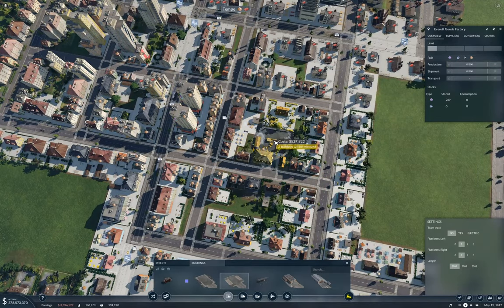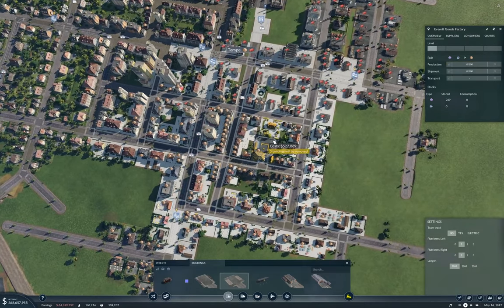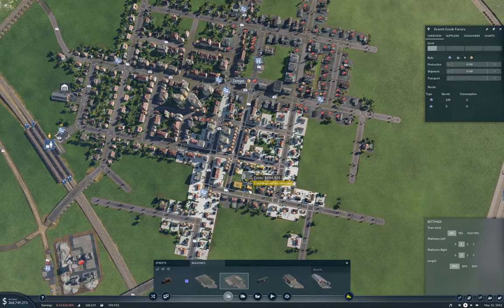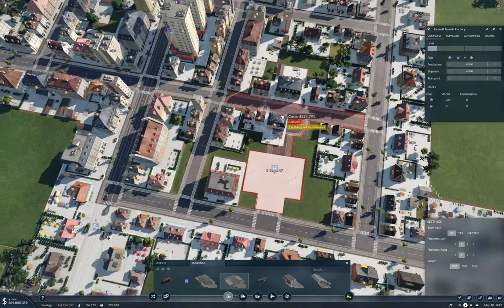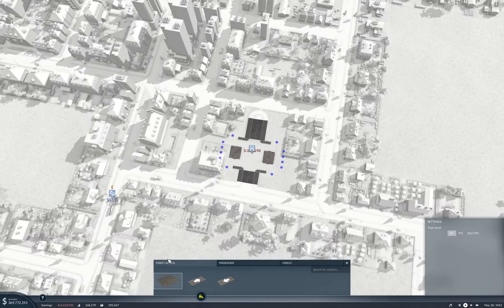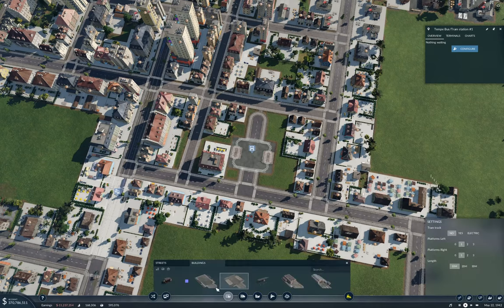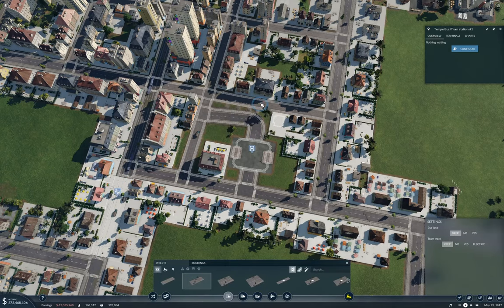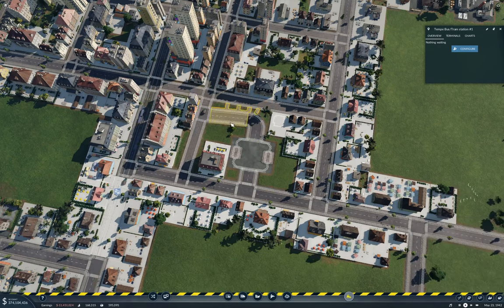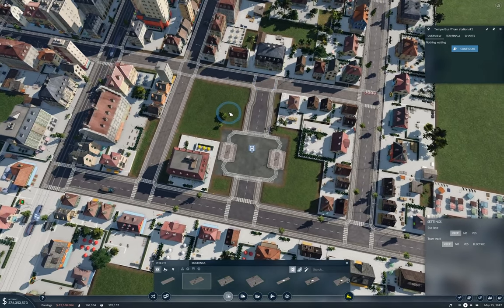If I put it here that covers a fair chunk of it. What if I put it here - that covers a good chunk of it. Okay, I'll put it here, and then if I put a road out the back of it - right, that's kind of what I want to do. Now, streets - medium - connect. No, don't do that. Connect - yeah, that's better.